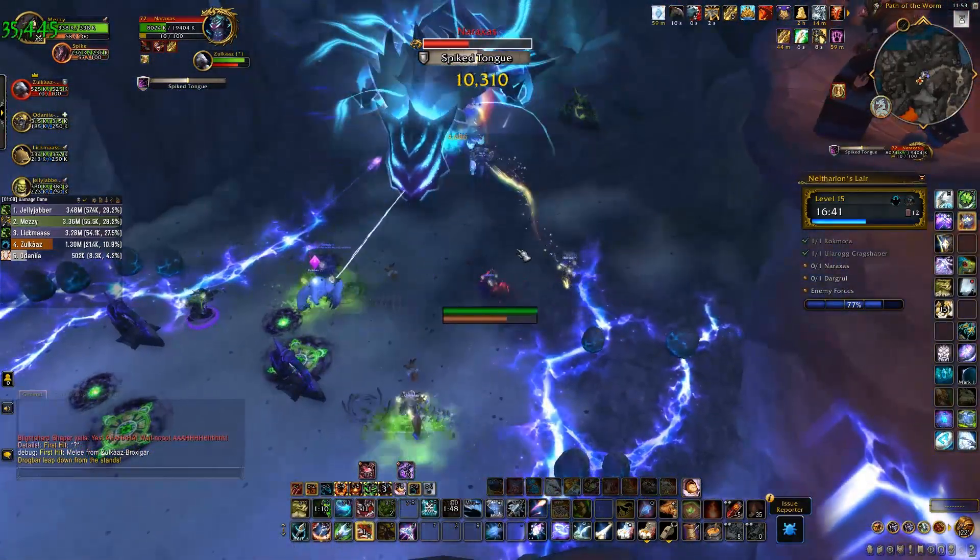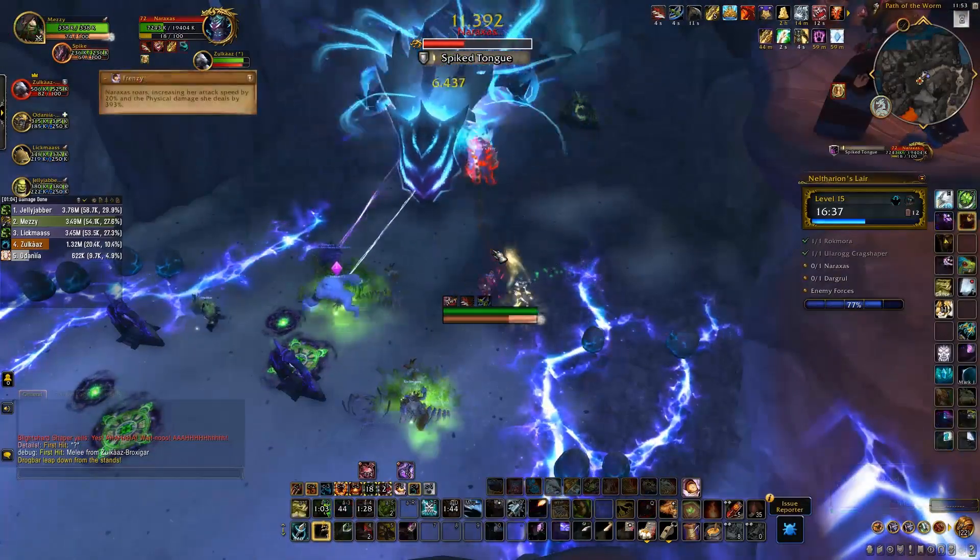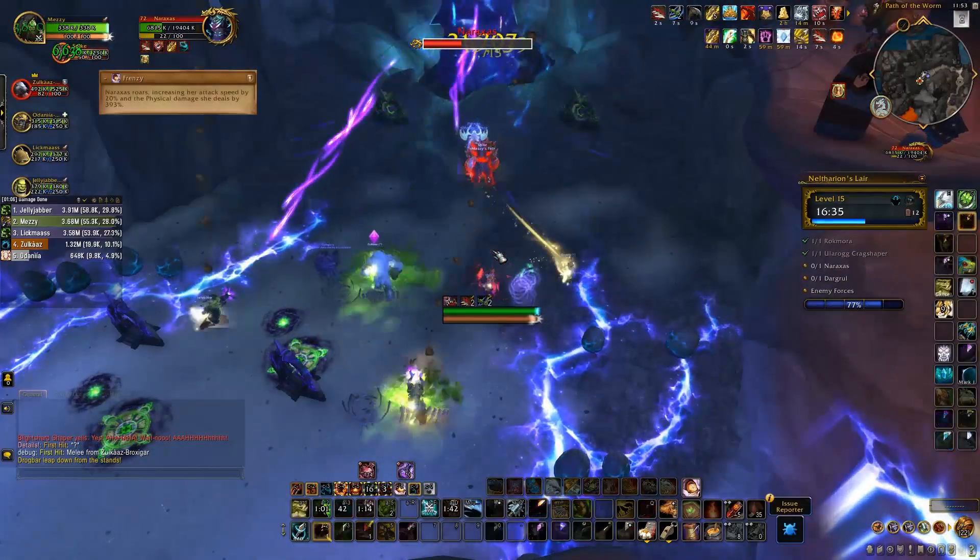And also just like the adds, you can use the ranged puddles on the floor to slow you down. Lastly, at 20% health the boss will enrage, dealing increased damage.